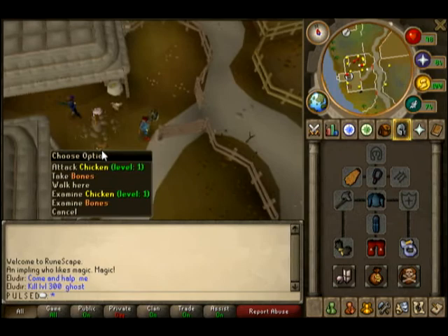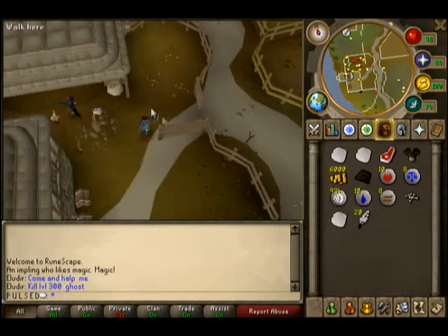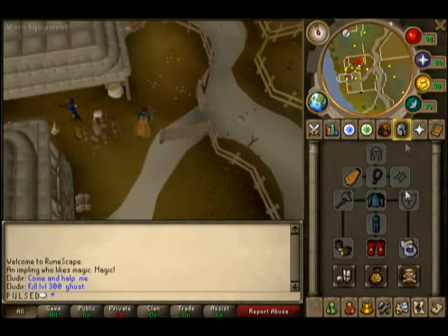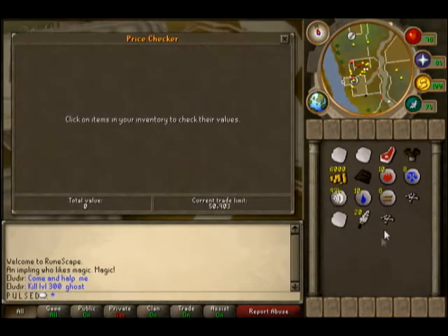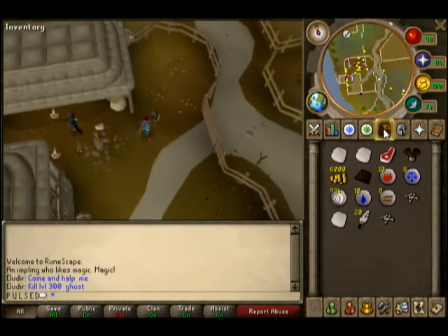Just sit here and kill these things — they'll give you alright experience if you're a low level, like level 3 or 4 just starting off. They also drop raw chicken and bones. The bones are selling for almost 100 GP each right now, so that's also good money. Just fill your inventory up with bones and feathers and you'll get all kinds of money coming in.